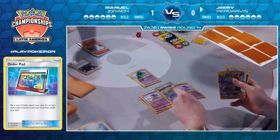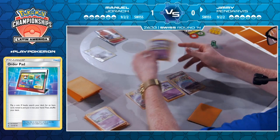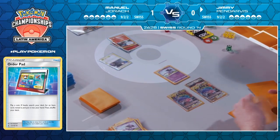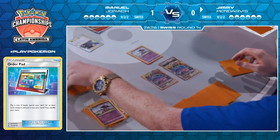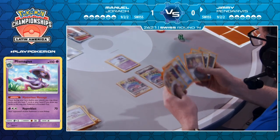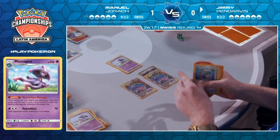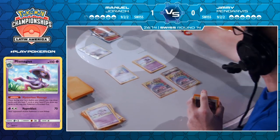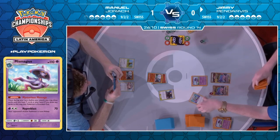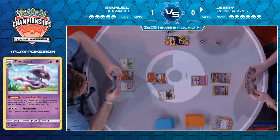We're seeing Jimmy go for the Order Pad — that gets a heads, a really nice pickup. I think he can guarantee himself a Beast Ring, which is definitely a priority. Normally you want to get a couple of Beast Rings — one for the active to attack in the first place, but also a backup just in case your Naganadel/Guzzlord gets knocked out. He's against an archetype with one-hit-kill potential. We're also going to see Violent Appetite being a nice minus one to make his Mismagius that much stronger.